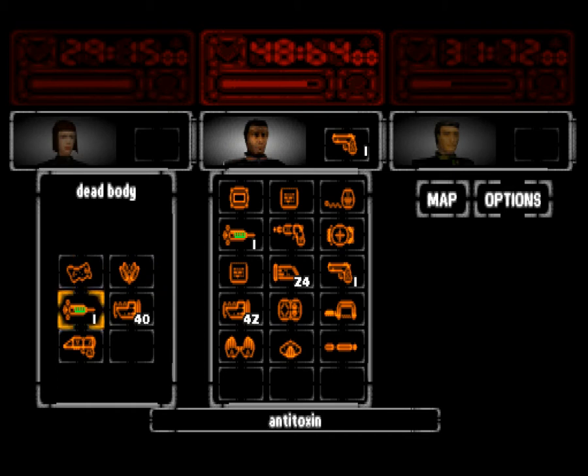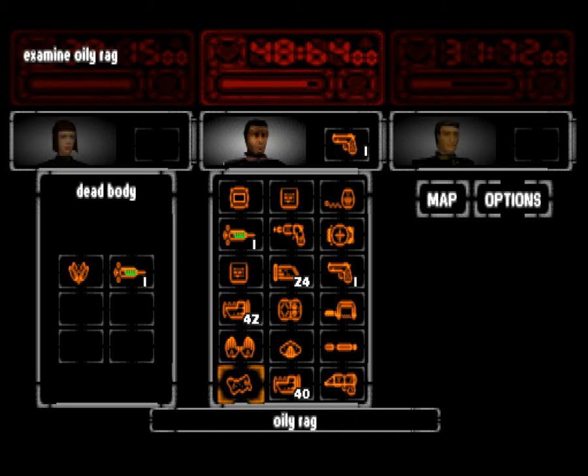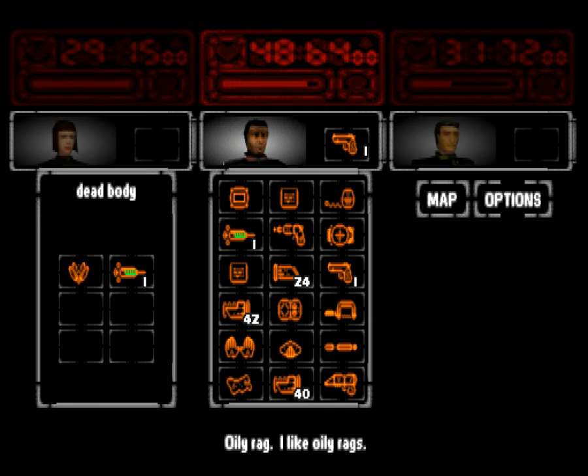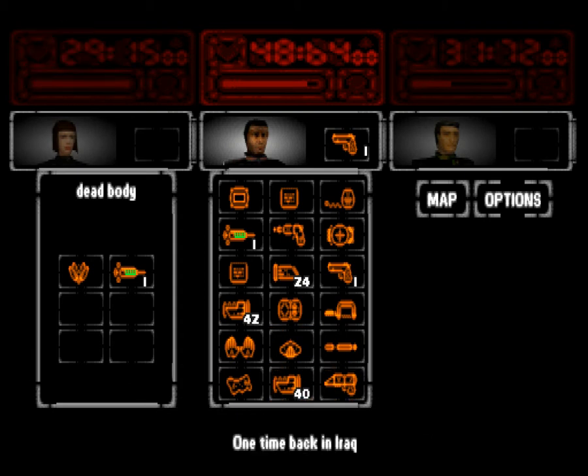We can only take three of these, and only three of these seem immediately useful, I'm afraid. So we'll take that, and we'll take the nails, and we'll take the nail gun. Oily rag — I like oily rag. We have an oily rag and a bicycle pump and some gloves. One time back in Iraq, I rigged up a nail gun to find nails, but that's another story.